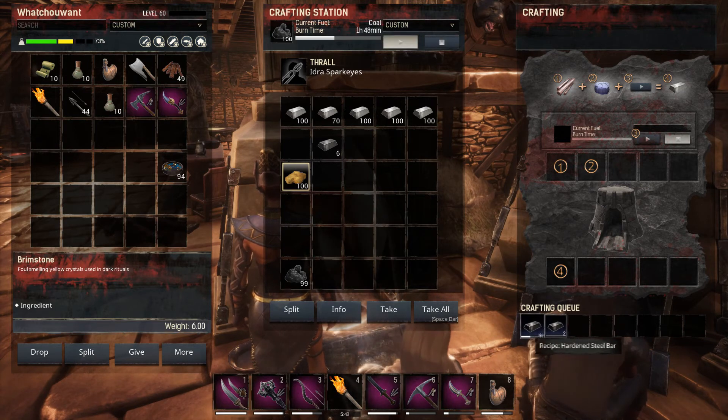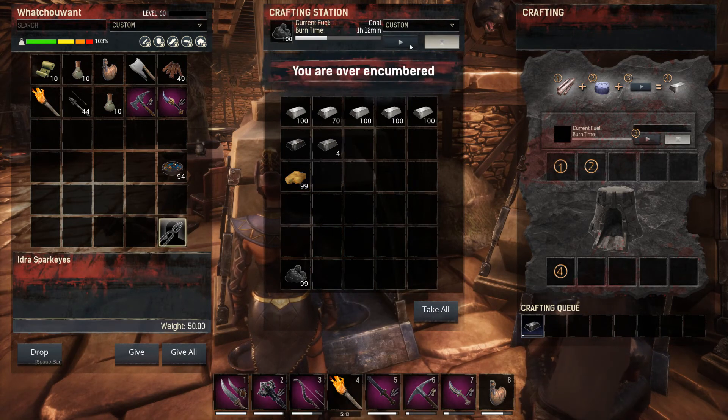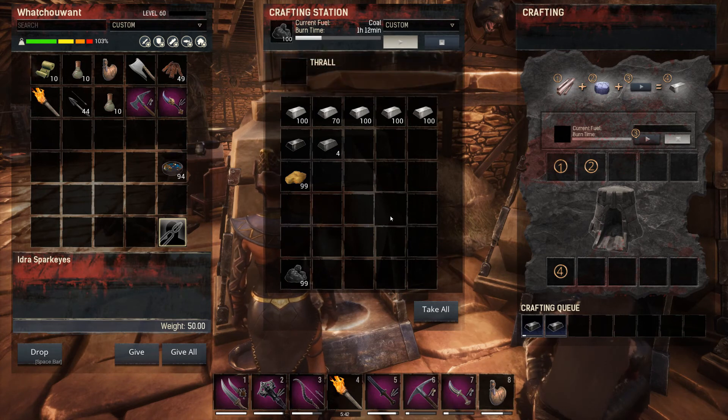The brimstone along with the steel is how you're going to make hardened steel. The ratio is two steel for every one piece of brimstone, which gives you one piece of hardened steel. Same thing as before — the thrall doesn't matter for the recipe, just the speed at which it processes.